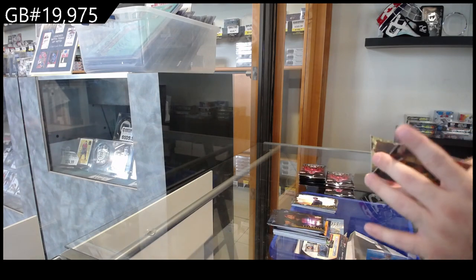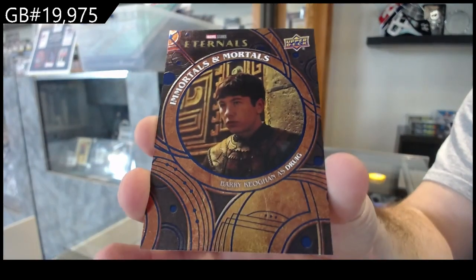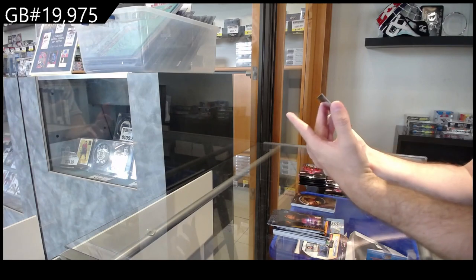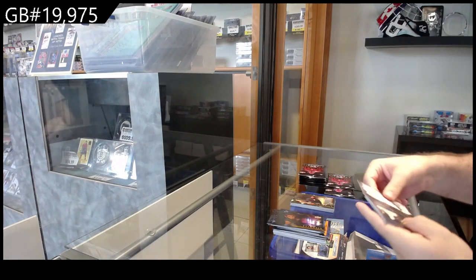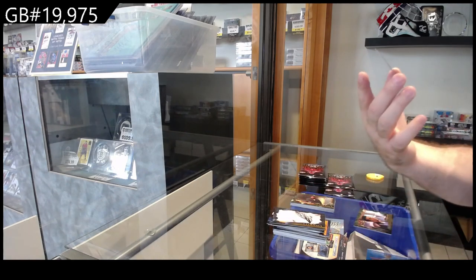We've got an Immortals and Mortals insert subset and a green at number 31. Oh sick — film cells! That's cool.